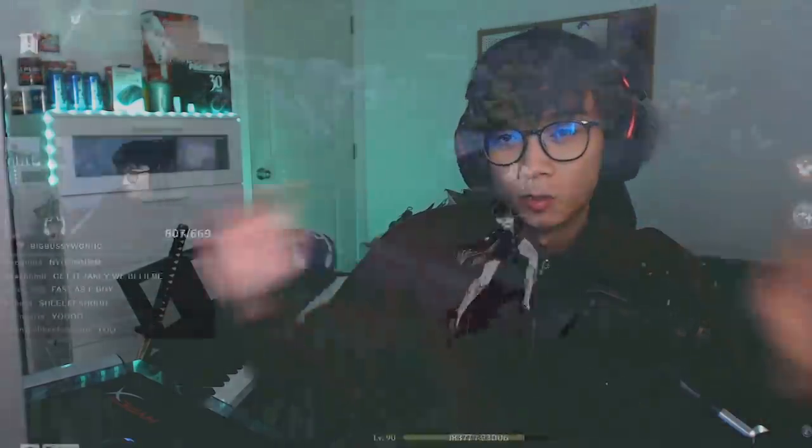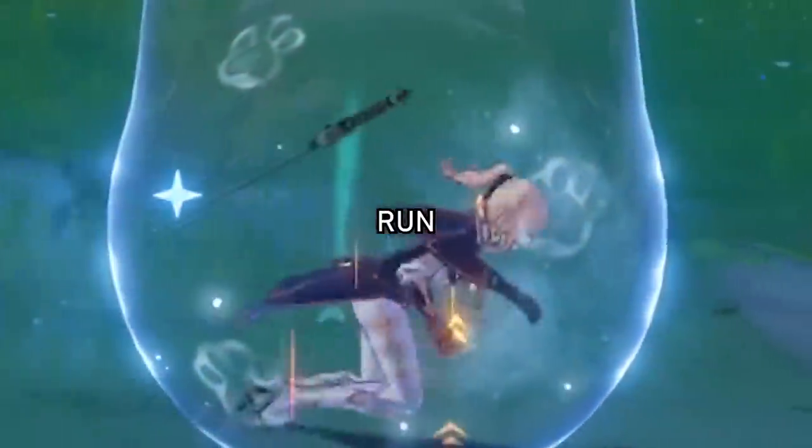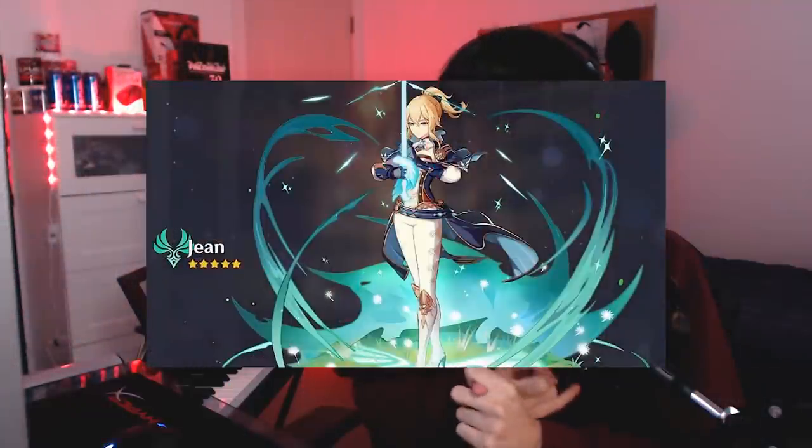This is a video filmed offline — content my Twitch stream hasn't seen before. Today I'll be testing how fast we can run and sprint with every single buff in the game: Jean's C2 constellation, C6 Amber, any weapon that increases max movement speed, and Diona's shield. Literally anything — we are becoming the Flash.